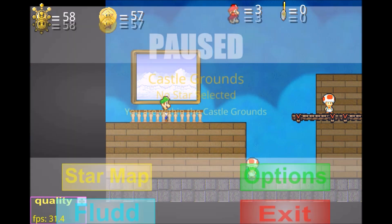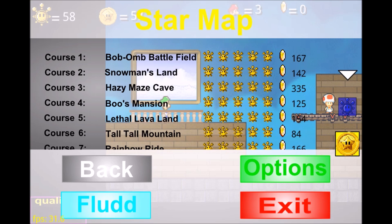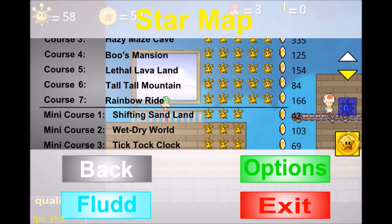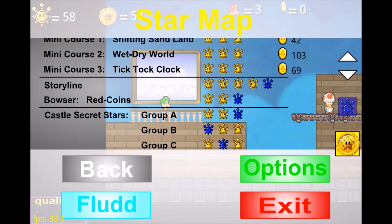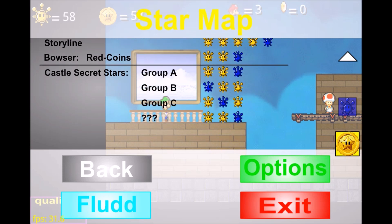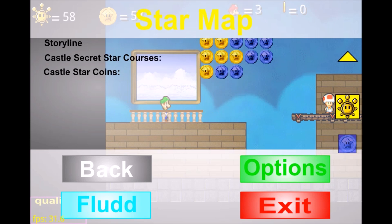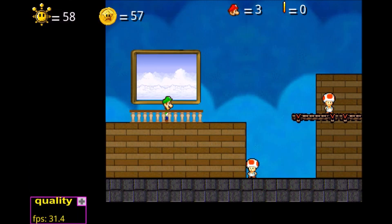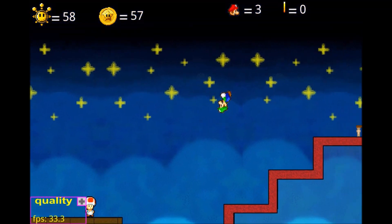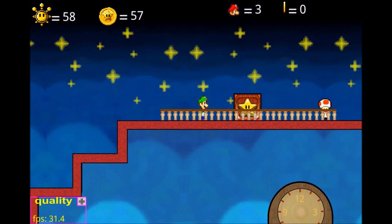If we pause the game and go to our Star Map, we have obtained all of the Shine Sprites in Rainbow Ride and all the main courses. We only have one Storyline Shine Sprite left. We also need to get the Castle Secret Stars of Group A, B, and C. We have a whole bunch of stuff to do, and we also got these Star Coins. Until next time, we will be tackling the final Bowser level of the game — that's going to be the next video.